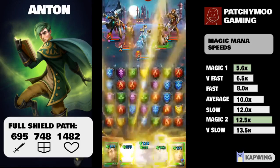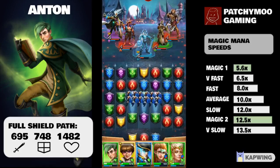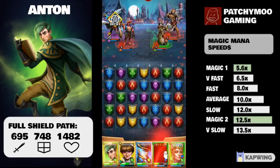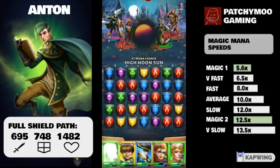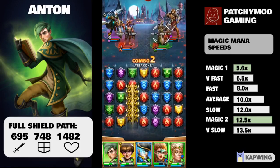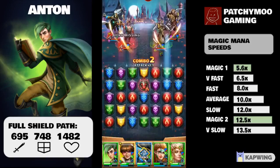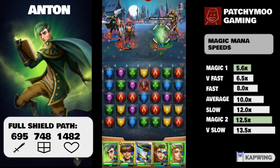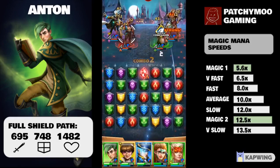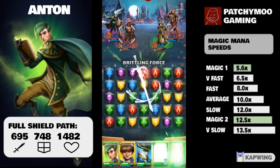Let's take a moment to remind ourselves what that means. At time of recording, magic heroes have two charges, called charge one and charge two. Without any mana bonuses, magic charge one will charge up at 5.6 tiles, so you'll need six tiles — that's faster than very fast, which requires 6.5 tiles, meaning seven tiles to charge up. Unfortunately, charge two for a magic hero is currently slower than slow: you need 12.5 tiles to charge that up without any mana bonuses, compared to 12 tiles for a slow hero and 14 tiles for a very slow hero.